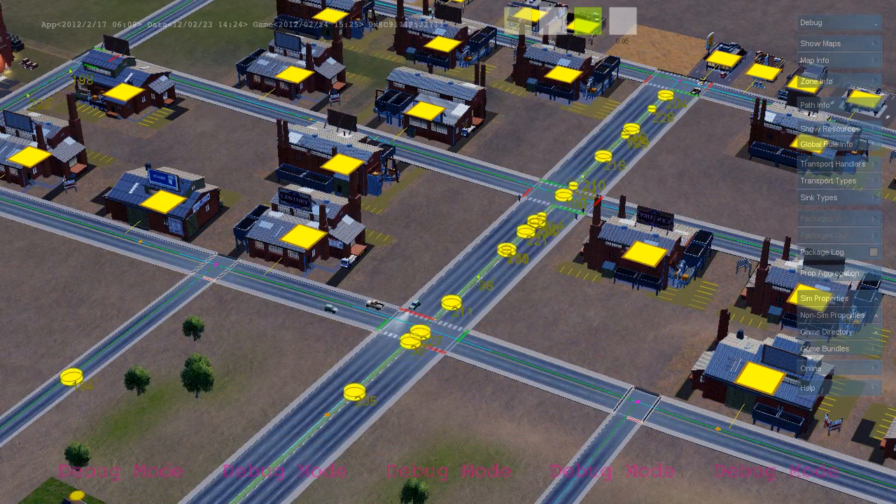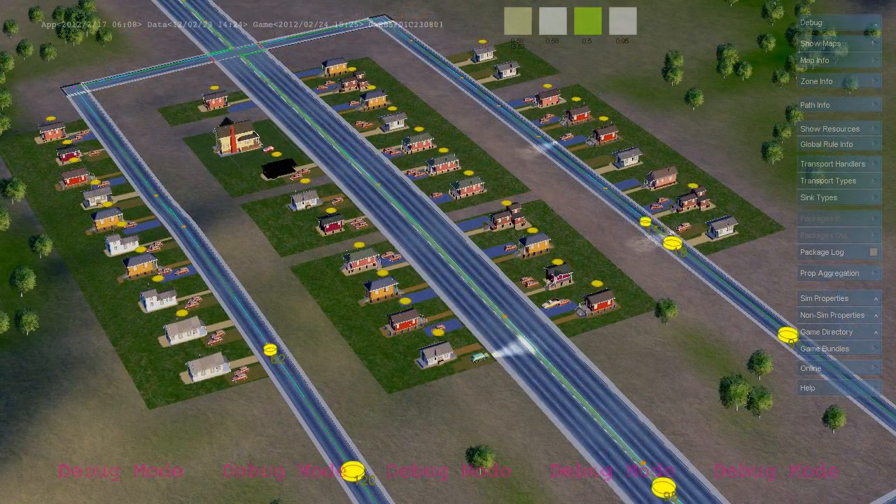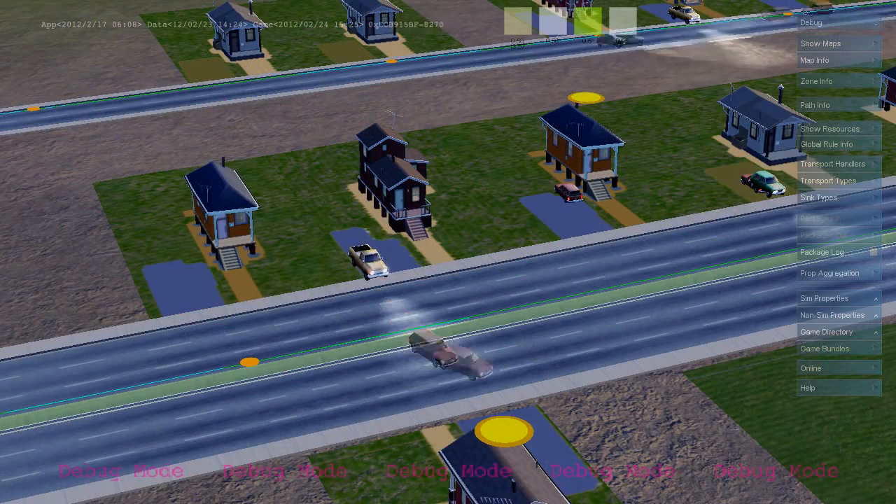These are agents that are invisible to the player that travel down the roads and look for residential buildings to basically knock on the door and send out cars looking for work.